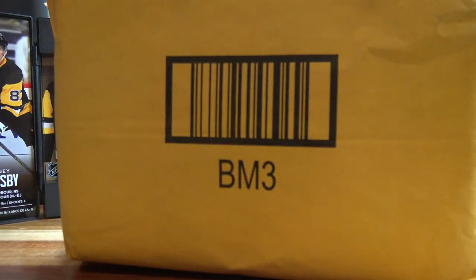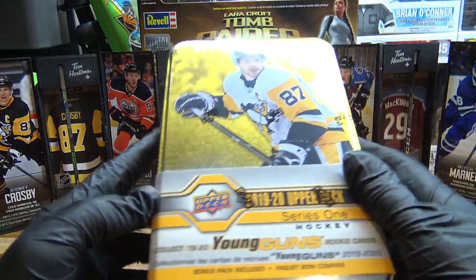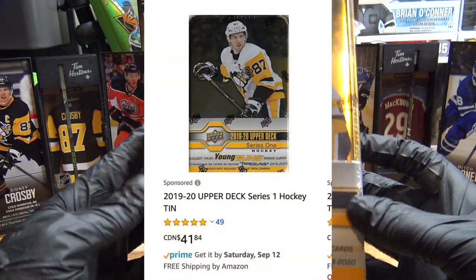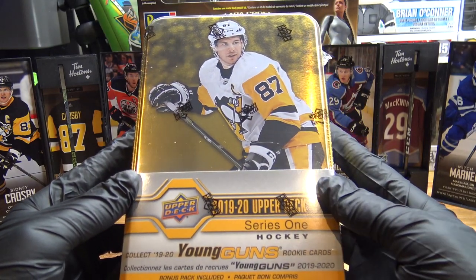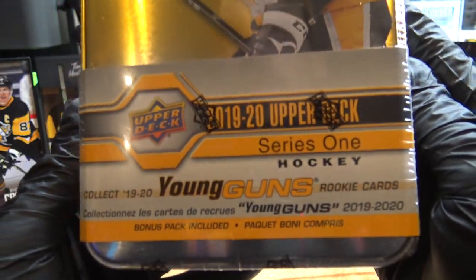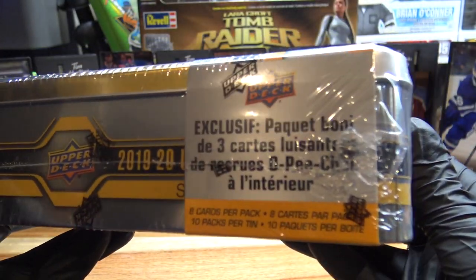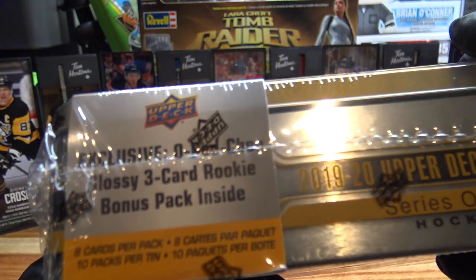Did you know Amazon does hockey cards? I definitely didn't either. I did a search the other day, went to Amazon, typed in Upper Deck Series 1 Hockey, and got 1920 Young Guns. This is, I do believe, one of the blaster packs. This is definitely not a hobby pack, and this looks to be like a nice little opening for today. Inside here, exclusive OPG Glossy three card rookie bonus pack.